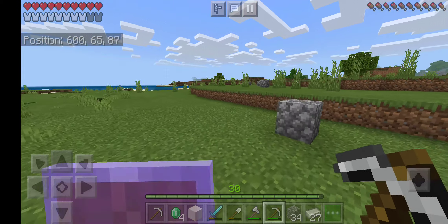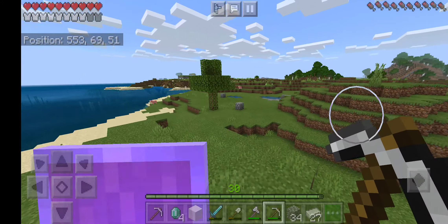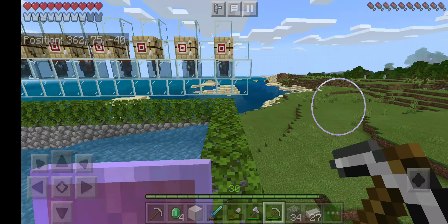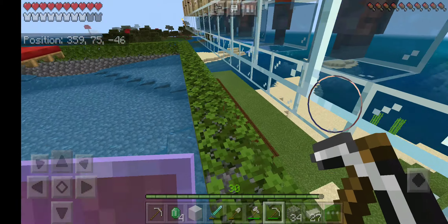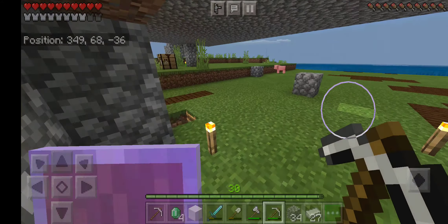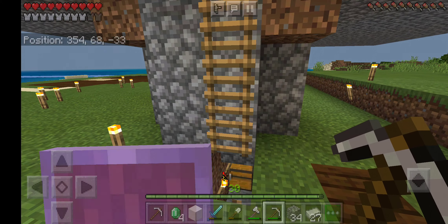And I'm gonna go show you my Iron Farm. I'm just going over here, moseying on over. You'll see it in the distance — and here's my Iron Farm over here. I put water down over here. It's one of the things that JCPlays did. So I can just jump on down here, and here's where I get all my iron. Hope you enjoyed the video. Peace out, guys.